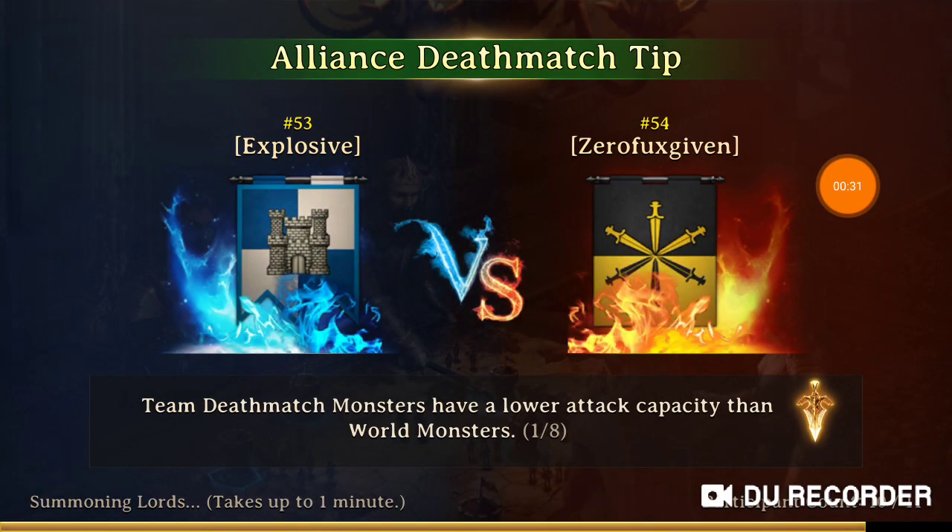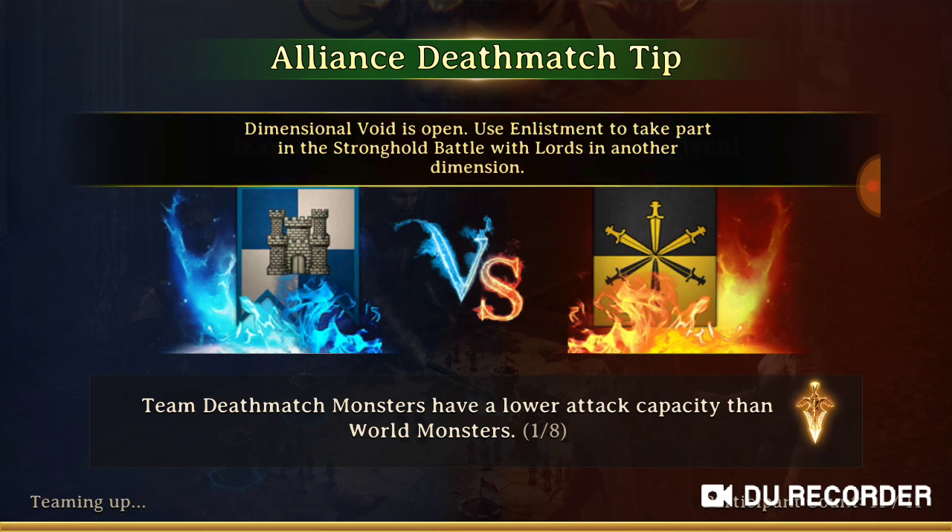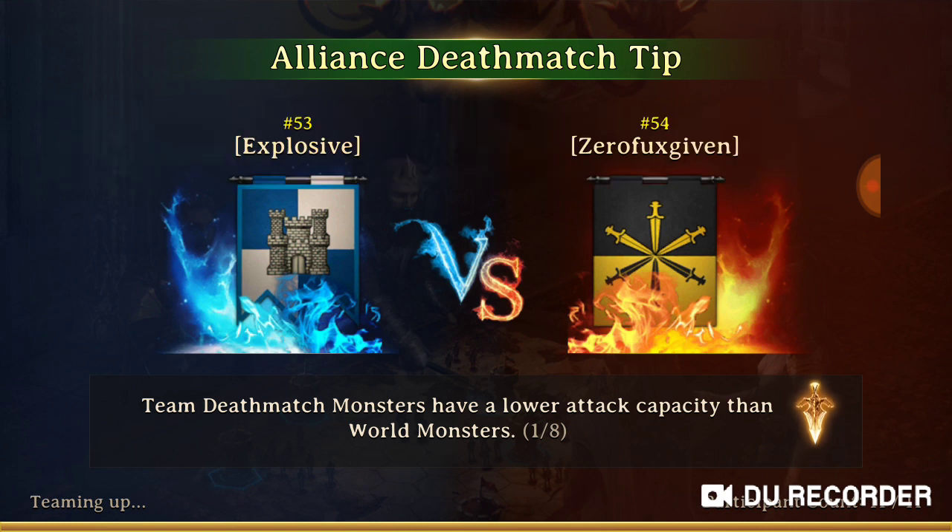Some of the things I'd recommend you guys doing to get the most points in each Alliance Team Deathmatch: you kill beasts, you gather resources, and you attack other people to get points. There are different beasts — the higher the level, the more points you get. Higher resource tiles have orangish-red letters and hold around five million or 2.5 million resources. They gather way faster — you can gather that much in about two minutes — and the more points you have, the better stats you're going to get.